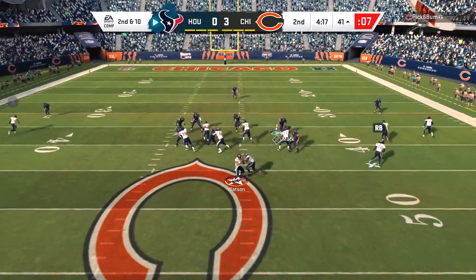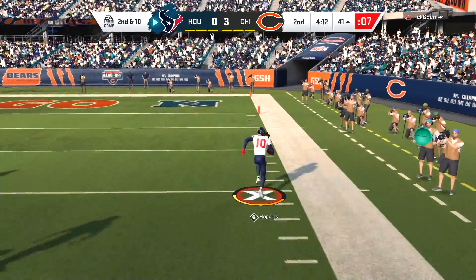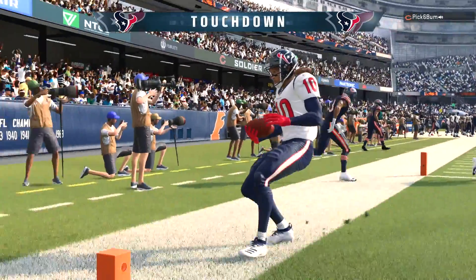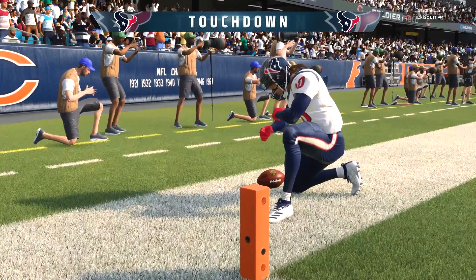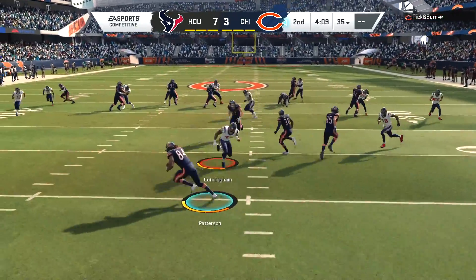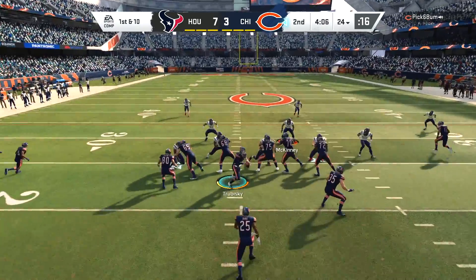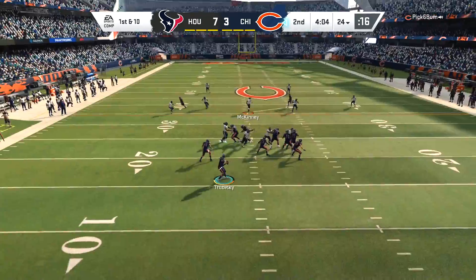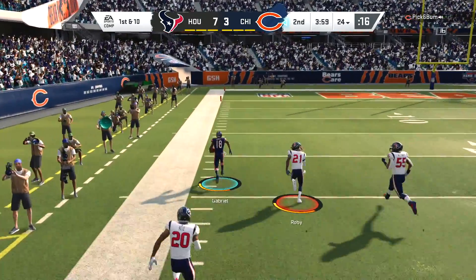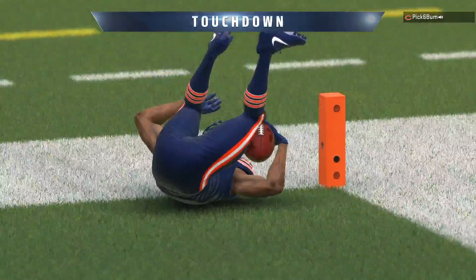Hopkins is left one-on-one against Amukamara, but Prince wins that battle. DeAndre Hopkins tries to win the war on the bubble screen and Nuke is going to go all the way. DeAndre Hopkins does not do anything for his X-factor unfortunately with that play — it's really cool and you think it might help, but the 20-yard gains need to be in the air, it can't be a bubble screen. The counter is still at zero for that reason, as my opponent answers right back with a shot to Gabriel in the corner.